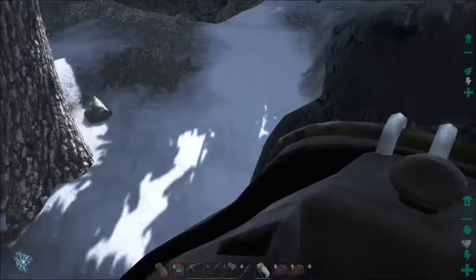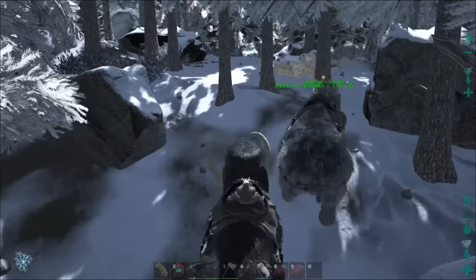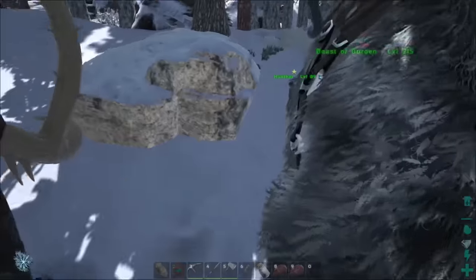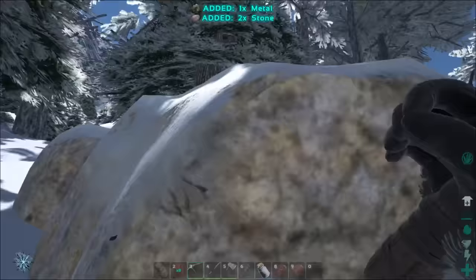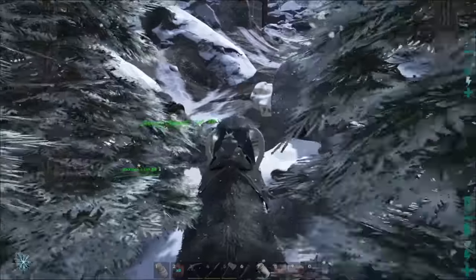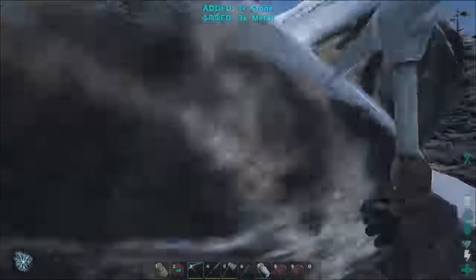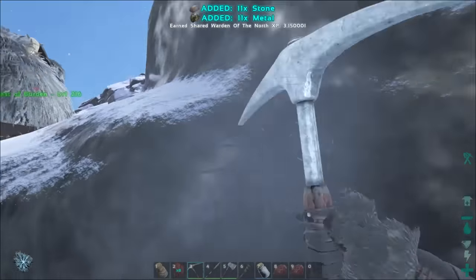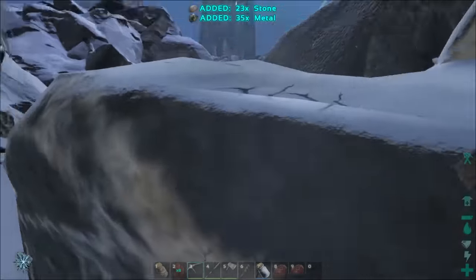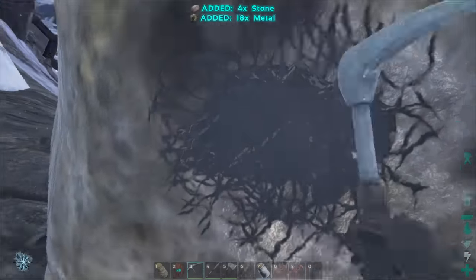Let's just go ahead and bulldoze through those trees. We have close to 2,000 metal ingots already, so we don't really need much more - I think it's like 2,800 total we need. Look at all this metal! Look at the door up there - somebody built a base up here. Well, I hope they don't mind we're taking their metal. What they don't see, they don't know. I'm just gonna call this a five-finger discount.